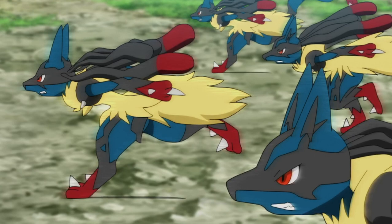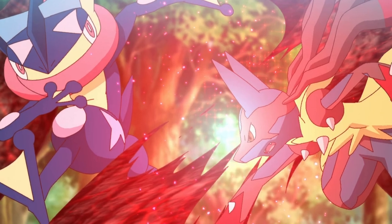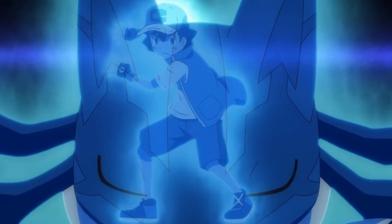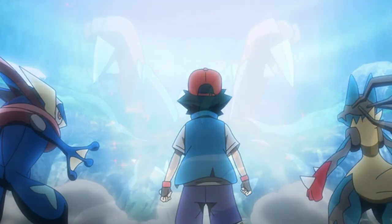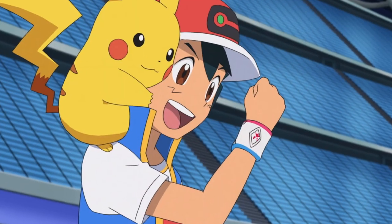Aside from Ash's Ultra Class battle against Bea, the only other time we saw Mega Lucario was in Journeys episode 108, when Ash took Lucario to Kalos to train with Greninja. That training helped Lucario strengthen its aura bond with Ash, creating a new super powerful Aura Sphere that may as well be a Z-move or Max Move, even though it doesn't count as one of the three battle gimmicks. Lastly, there's Dynamax.